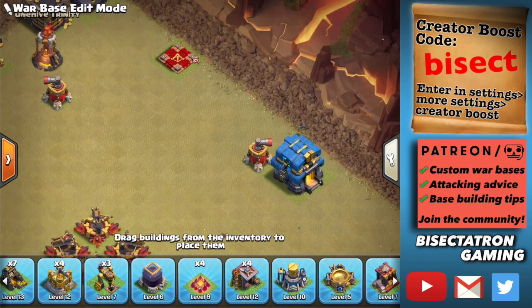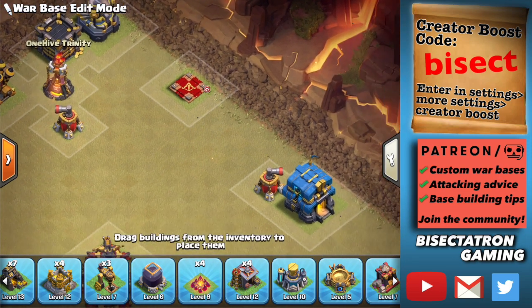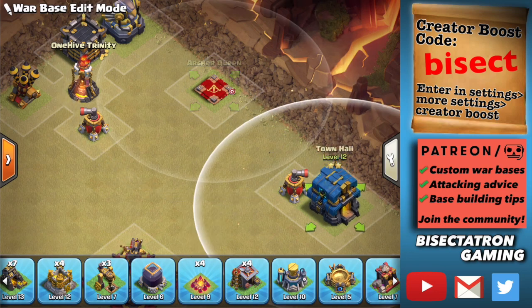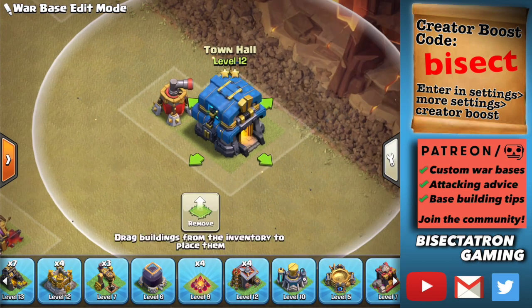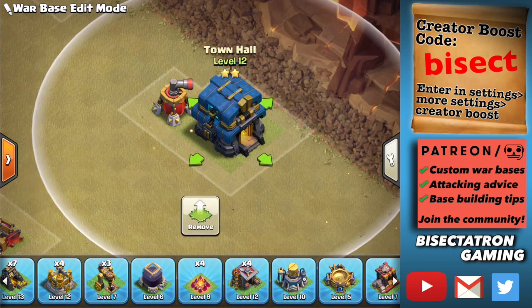You don't want to put an eagle or inferno tower touching your Town Hall, but you can do it with the clan castle, air defense, or even your defensive queen. People are not going to be able to lightning down your Town Hall — it has too many hit points. It's also worth noting the Town Hall might technically be a storage, so it could be immune to lightning spell damage. Let me know in the comments if you know whether the lightning spell damages the Town Hall.